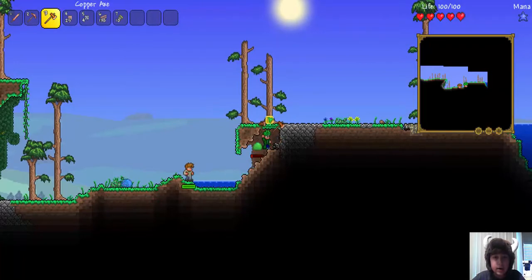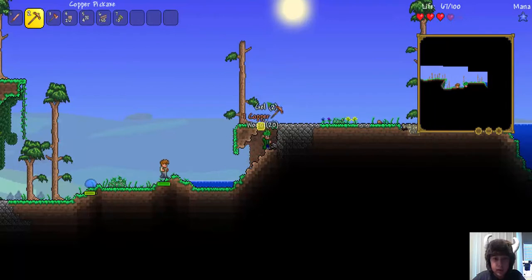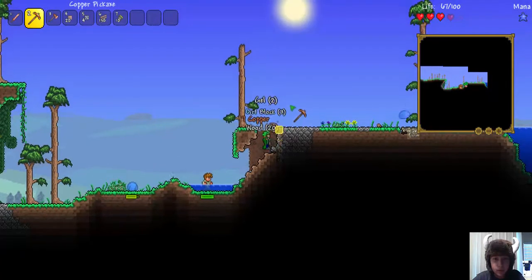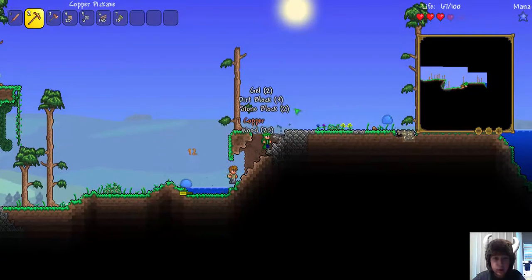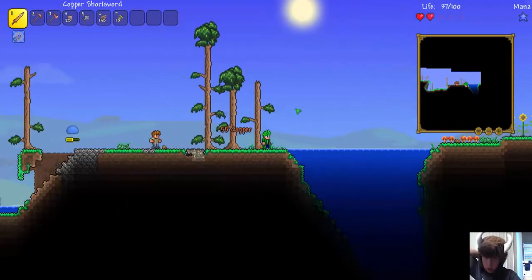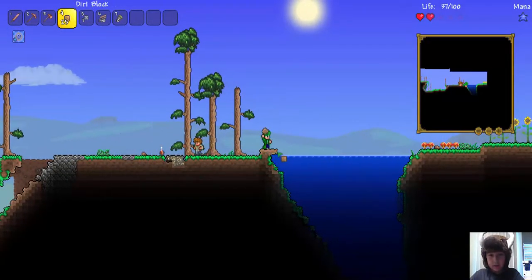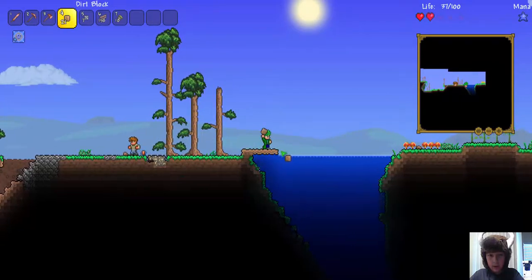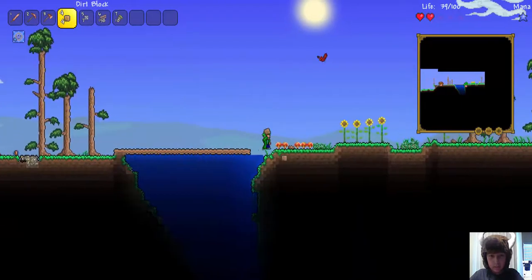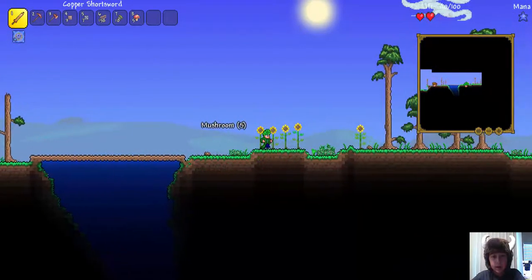There's a green slime and he's gonna kill me — don't kill me green slime! And there's a blue slime. Maybe we should build across this, so let's bring out our dirt blocks because I don't want to get wet and have to start swimming.